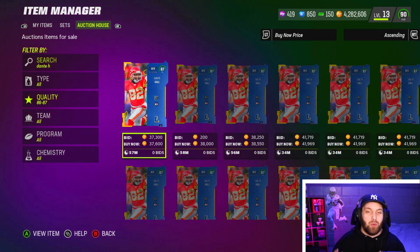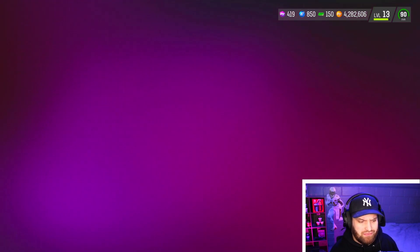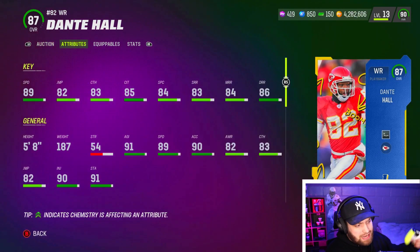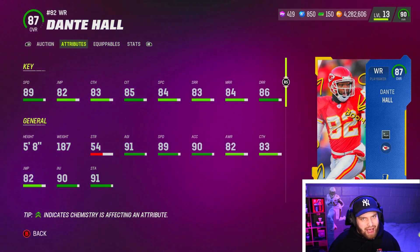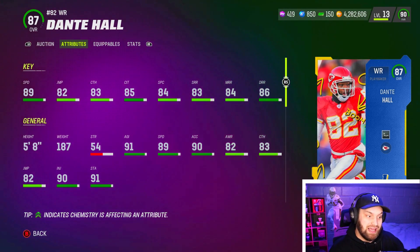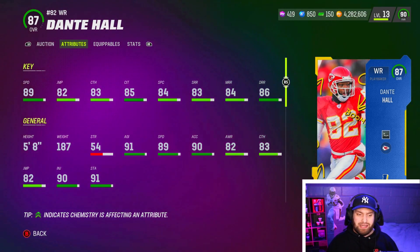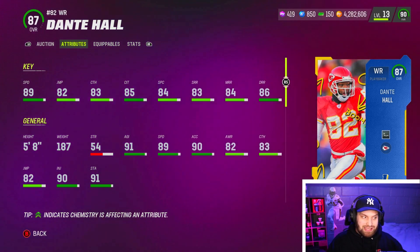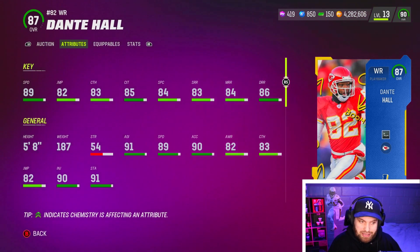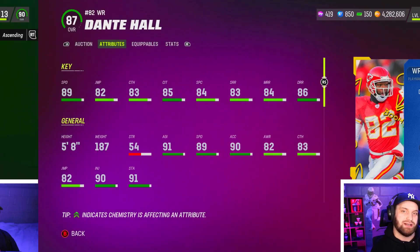Next is another wide receiver: Dante Hall, another 87 overall player. You can easily find him under 40k. Dante Hall has 89 speed, which obviously isn't as good as Marquees Brown — that's why Brown is number one. He also doesn't hit that 90 threshold for deep route running. But the thing with Dante Hall is you need multiple wide receivers on the field. I'll give you a couple you could afford for a budget no-money-spent team. Dante Hall is a little worse than Marquees Brown but still a solid option when you need that second or third receiver.